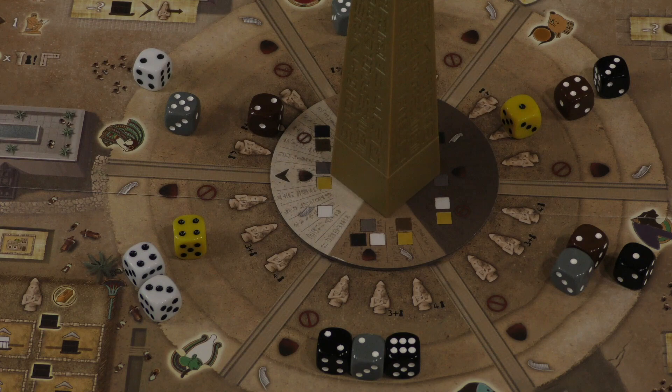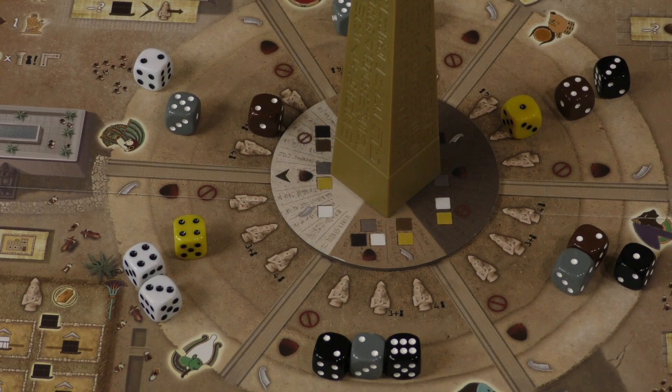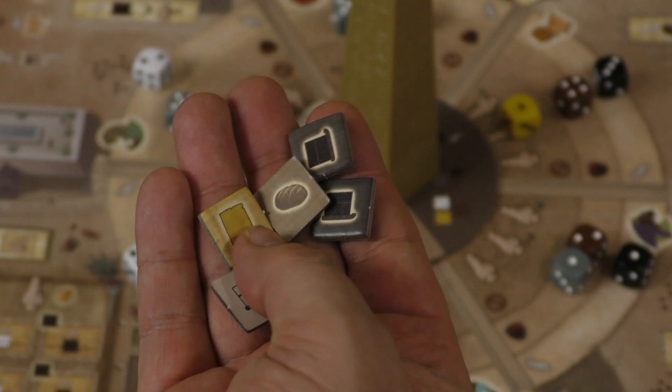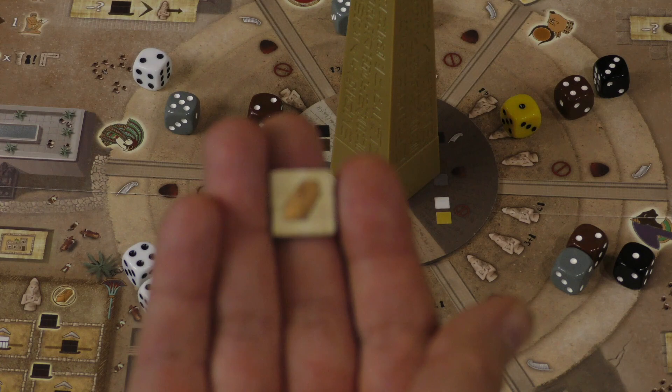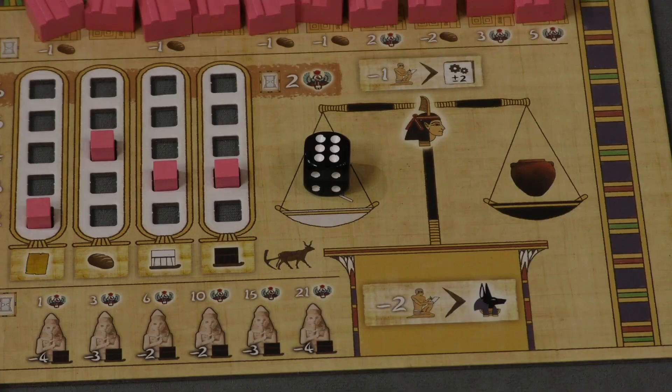When you take a die you add it to your balance. There are two things you can do with it. One is to take resources — the number on the die is how many resources you get, and the color is the type of material. There are different resources in this game: bread, papyrus, granite, and limestone. There's also gold, which shows up over the course of the game and acts as a wild resource.